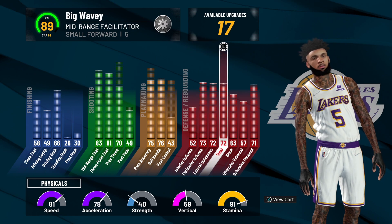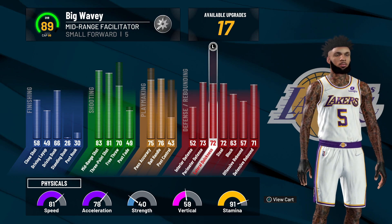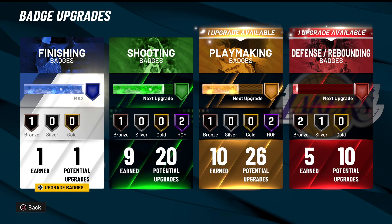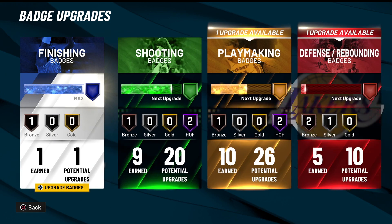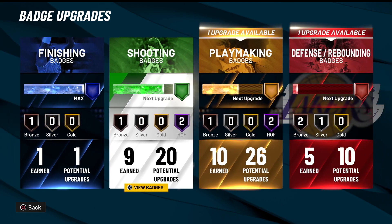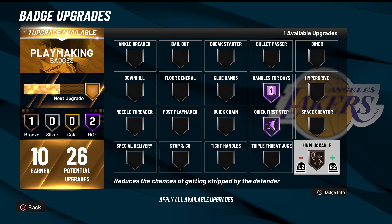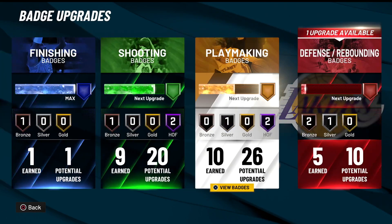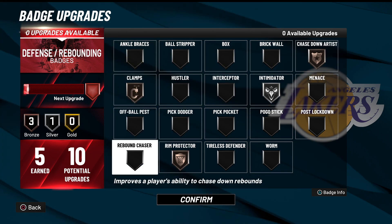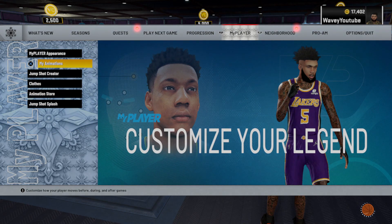Getting this build to 99 is a must, but even if you don't, you can still go crazy as you're going to see today. My defense is pretty much maxed out — nothing too crazy, but we're pretty average on defense. For the badges, I'm not going to go through them all. For finishing we got limitless take-off. For shooting we only have nine so far — stop and pop, sniper, and hot zone. For playmaking we have handles for days and quick first step; we only have unplugged ball on bronze so I do get stripped a lot. For defense we have five out of ten — chase down, intimidator, rim protector — and the next one I'm putting on is clamps.